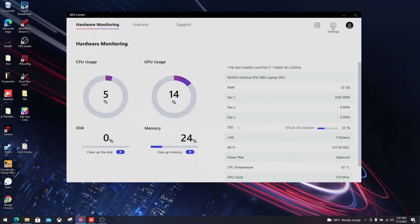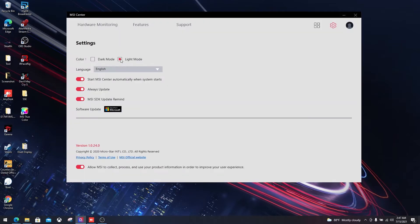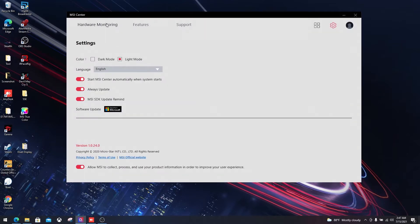The new MSI Center gives users flexibility in switching the UI skin color. You can choose the friendly light mode or try the dark mode, depending on which one you like.